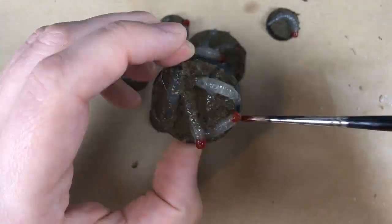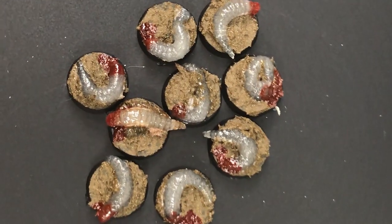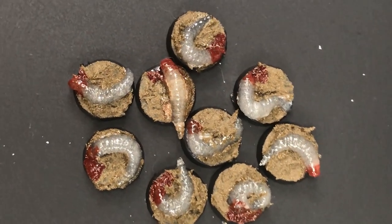To finish these guys up, I just applied some gloss varnish and some Blood for the Blood God technical paint from Citadel. There you have it — this was a really easy build, and the end result is kinda gross, if I do say so myself.